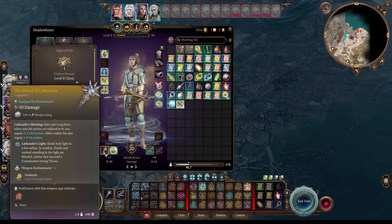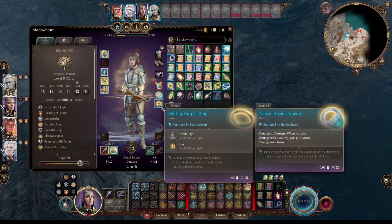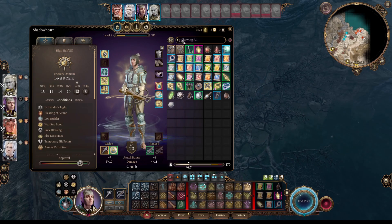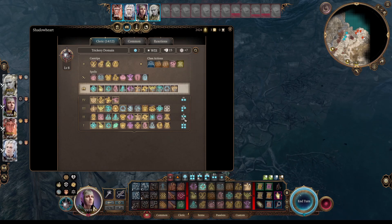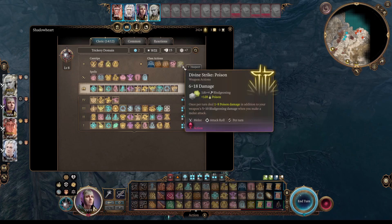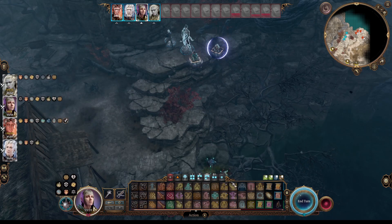Oh, it must be a new Channel Divinity she got. Once per turn, it deals 1 to 8 poison damage in addition to your weapon's bludgeoning damage when you make a melee attack. Once per turn — does that use a Channel Divinity? I don't know where she got it from but I like it. We'll see whether it burns a spell slot or a Channel Divinity charge.